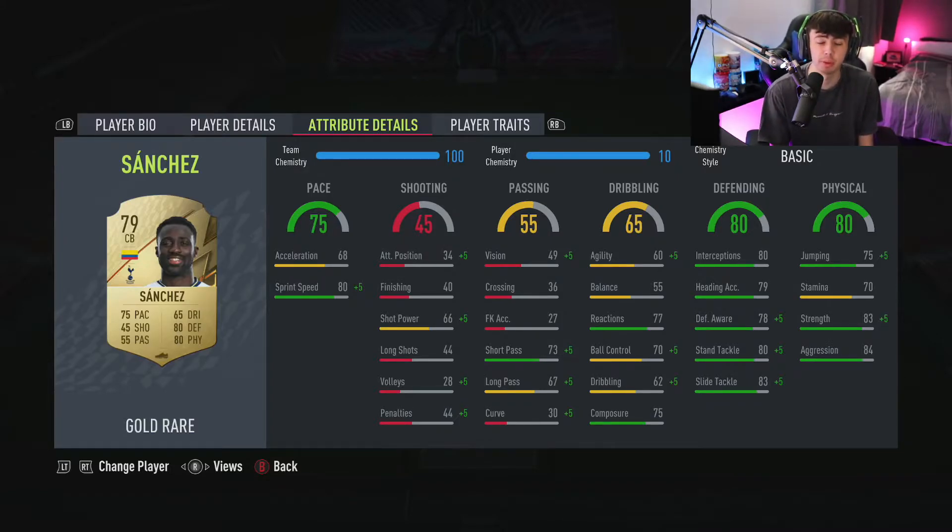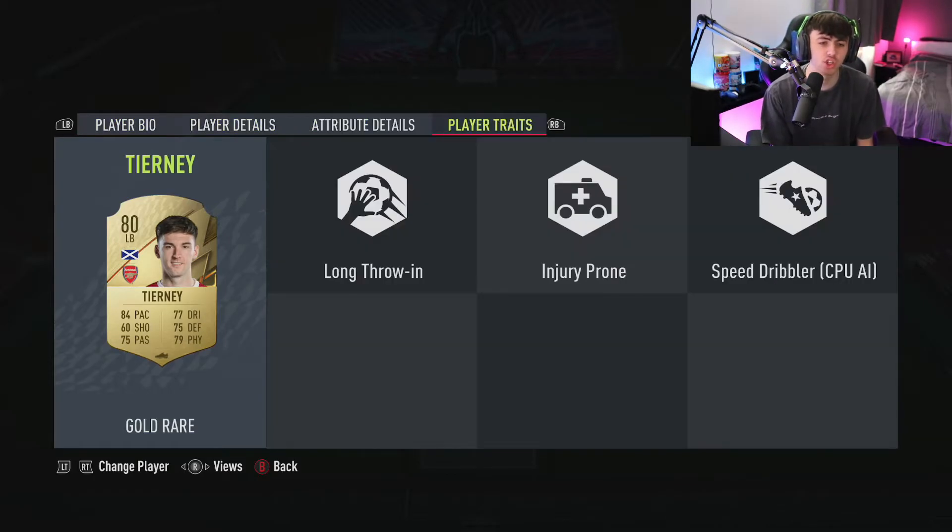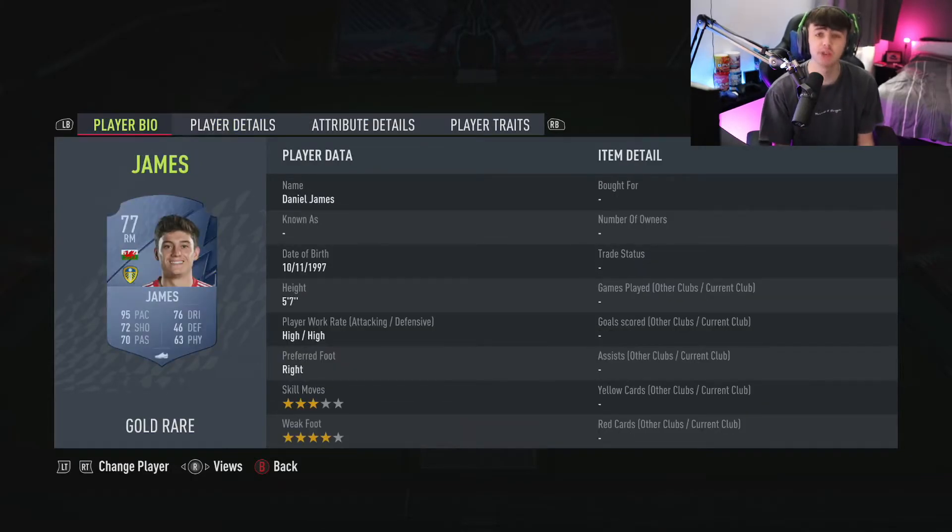At left back is Kieran Tierney. His high/high work rates are absolutely insane. His pace is great, dribbling is good, defending is good, passing is good, physical is good, and he can even shoot if he has to — the all-round perfect left back for a Premier League starter squad. His traits include long throw-in, he doesn't get injured very often, and speed dribbling — you can run down the line and put good balls into your strikers.